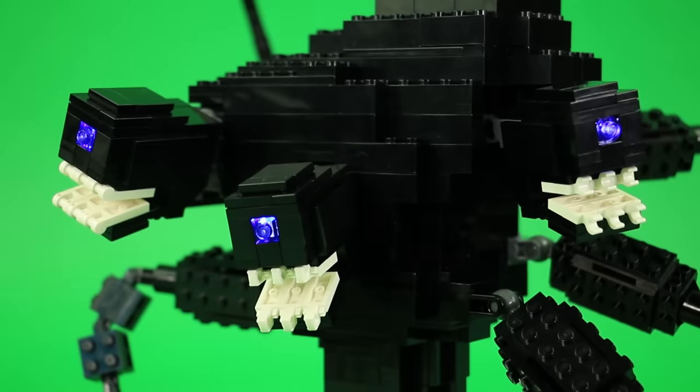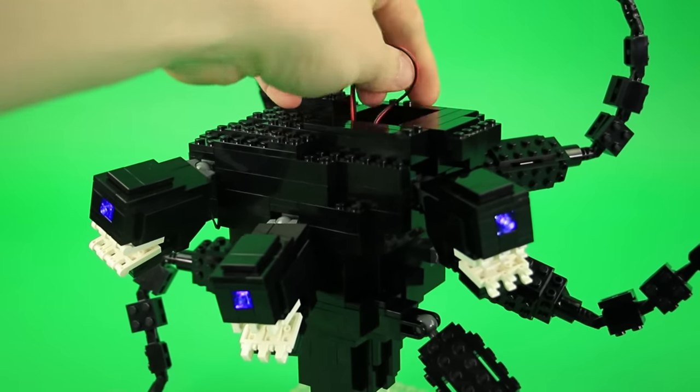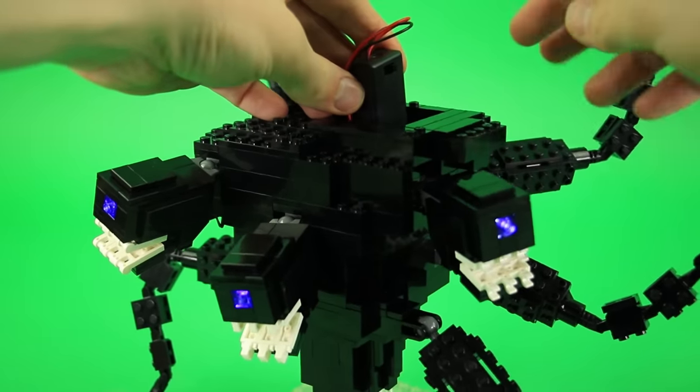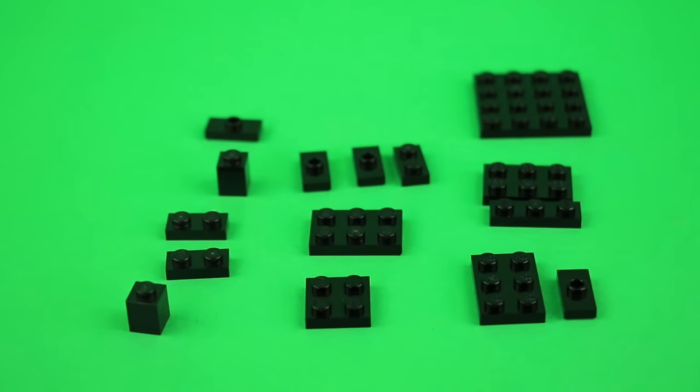One of the coolest features about this model is that we actually put in wires and lights so that the eyes could all light up. That's definitely key to the look of the wither storm — those glowing purple eyes that kind of suck things up. We've got lights behind the purple eyes and a hidden battery box to power them. We're going to start from the very bottom of the wither storm and build our way up.